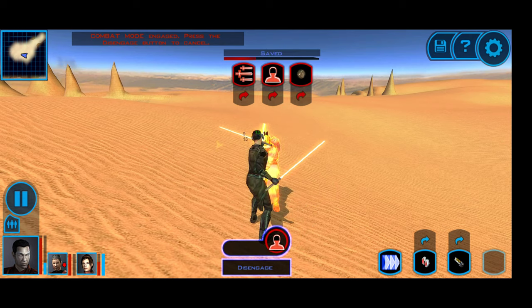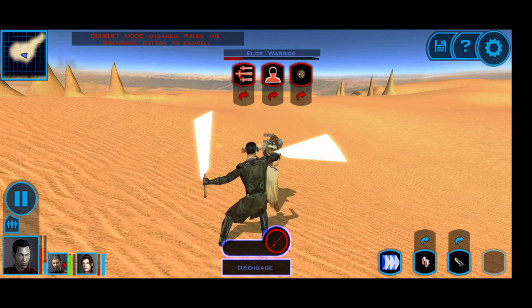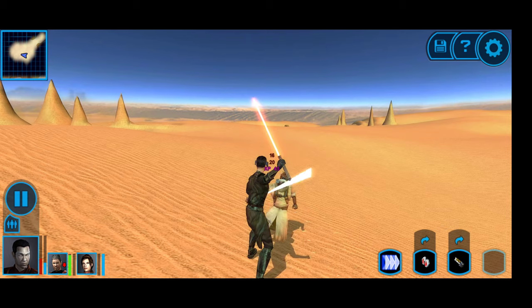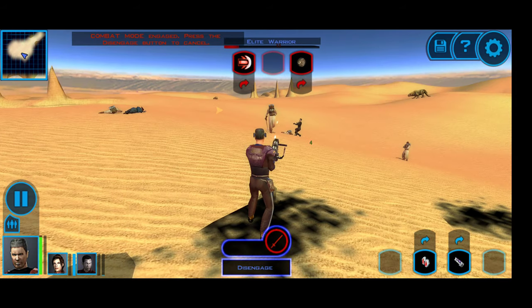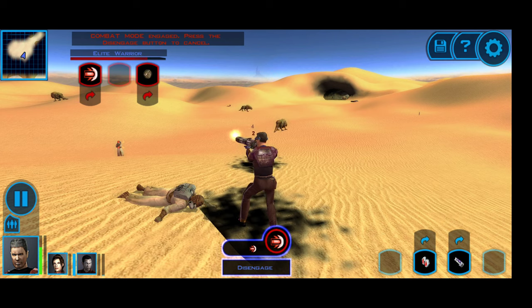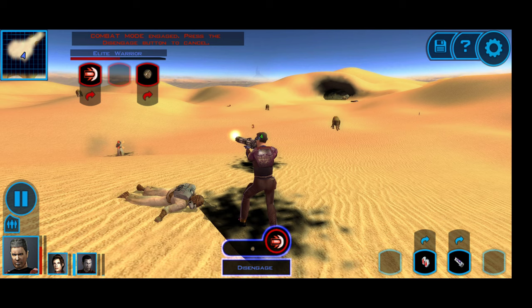I want to make sure I actually survive this encounter since they are tougher. I might have to do all that over again just because some died, but if I can defeat that last sandcrawler group I should be okay. I can use Bastila's Force Healing in order to heal these guys up a little bit.